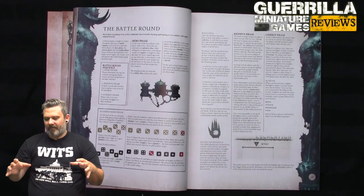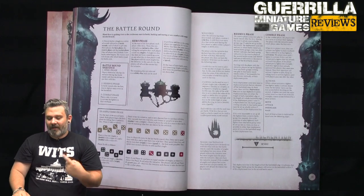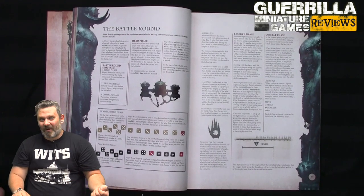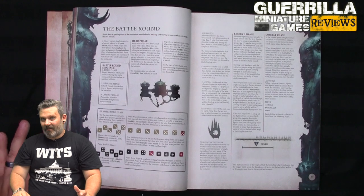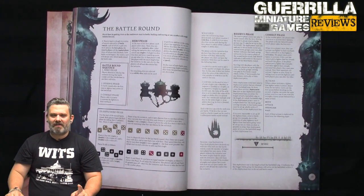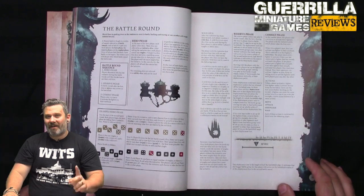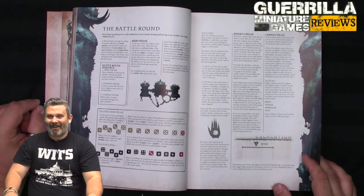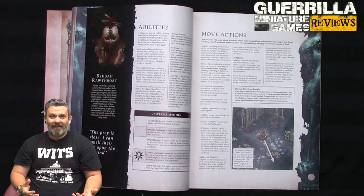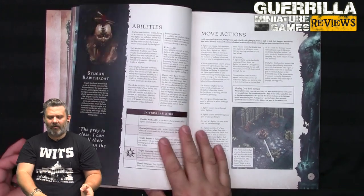In the combat phase, each fighter gets two actions. There are four things you can do: move, attack, disengage, or wait. Any action can be done more than once - you can attack twice, move twice, disengage and attack, attack and then disengage, however you want. Waiting is one of two things: you can use a wait as your second action to burn the rest of your activation, or if you wait as your first action, you can actually be activated again later during the turn. Using wait as a first action is a handy way to, say, wait for someone to come into range and then shoot them with a ranged weapon.